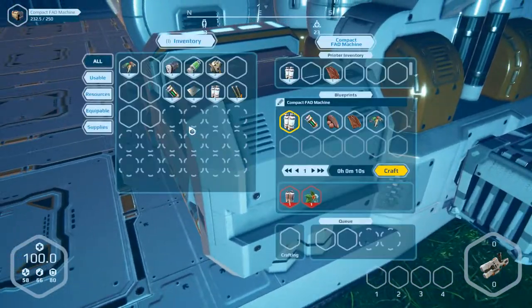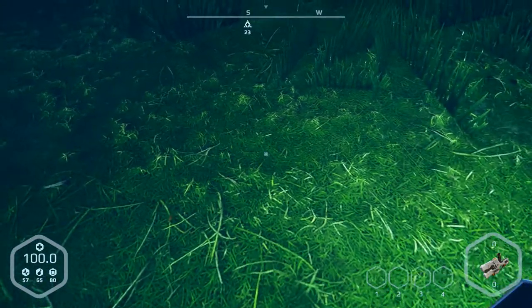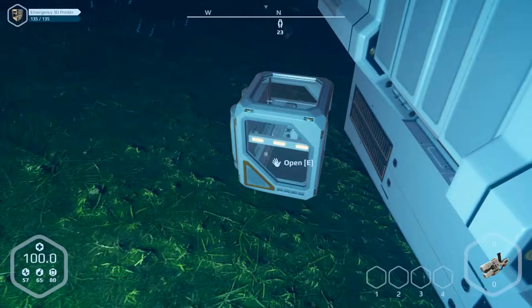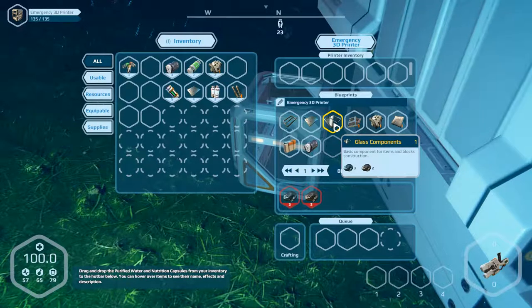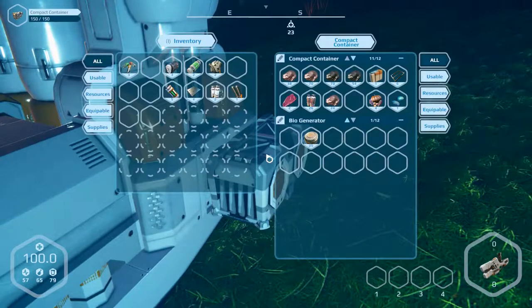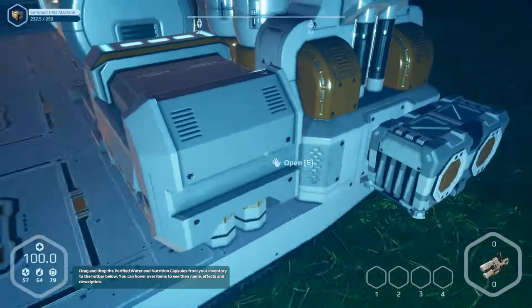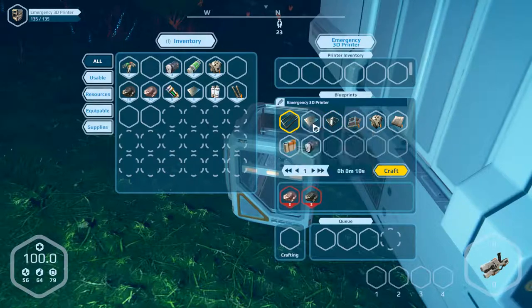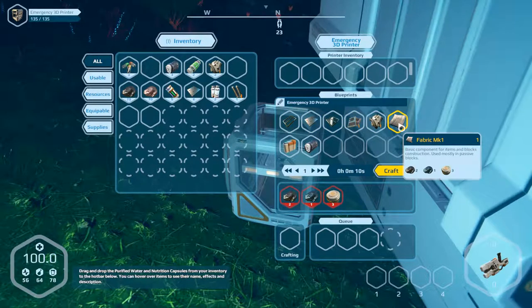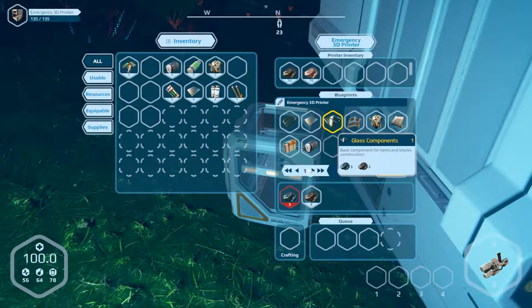So we can take the water again — wrong way, this way. We've done this. Now we have to produce a glass component. We need iron and carbon. It's in the container. Take iron and carbon — okay, this is iron, two. So what we can build — not this. We can build nothing at the moment in this place. We have to put it in here. Now we can produce something, but we need silicon.